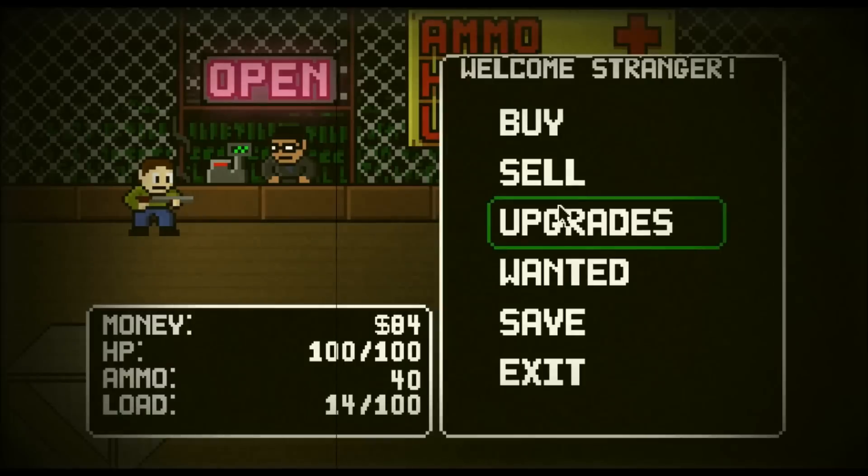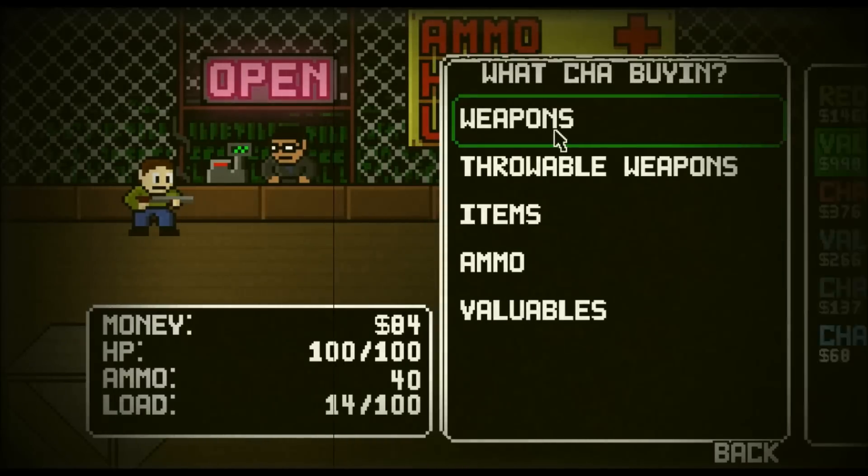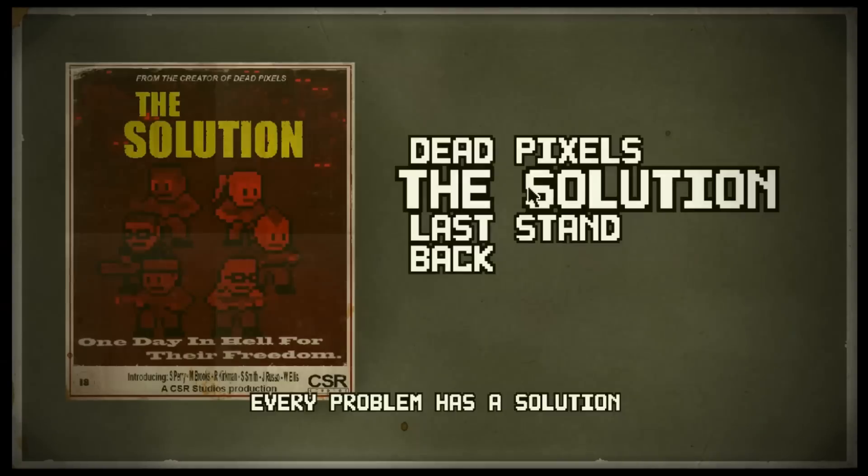Along your way, you may purchase weapons at shops from coins you collect from zombies. You may also loot many different houses.